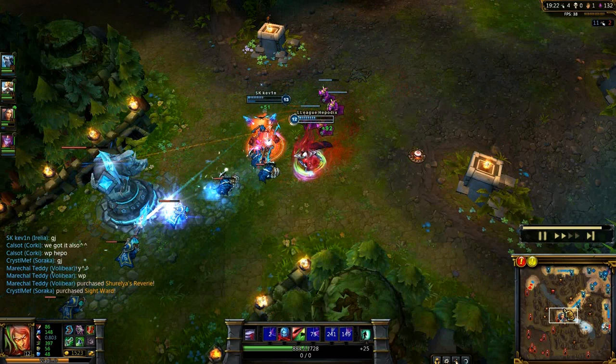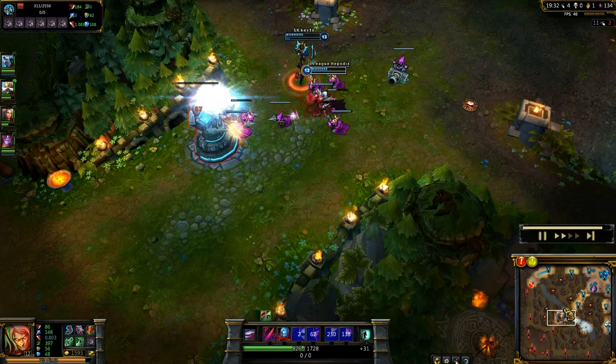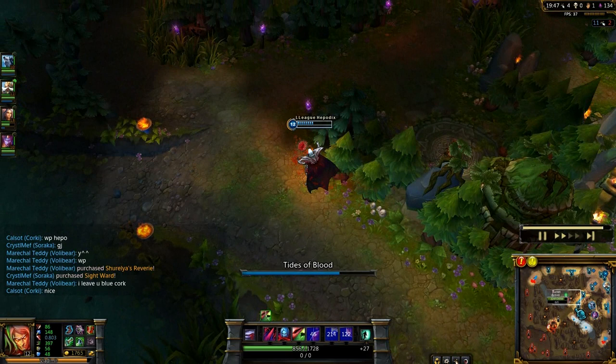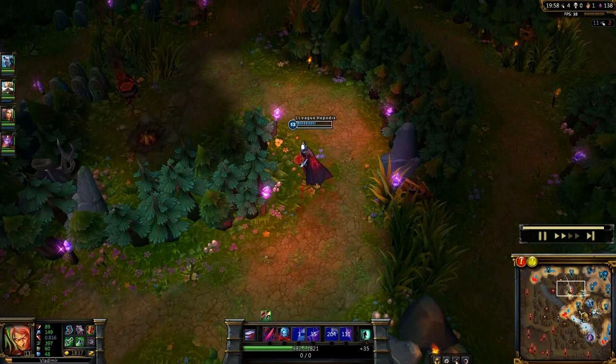We're pushing the lane with Irelia here because all of them died and I stole the Drake. Pushing up the tower now. As you can see in the chat, they're going to give blue buff to me. Because I have the Ionian Boots of Lucidity, the cooldown reduction is pretty great on Vladimir. Even though I don't have the cap yet, it's still better because I don't use mana — in my opinion.